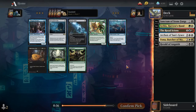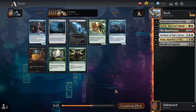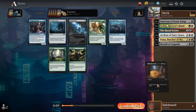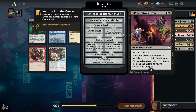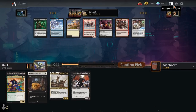Pick 7 now. Not a ton of great stuff in this pack. Bake into a Pie is pretty solid removal by this cube's standards — instant speed removal that gives you a food token to gain a bit of life. I'll just go Bake into a Pie. Not a huge fan of the learn/lesson cards in the cube; they always feel a bit below rate. Could go Skyclave Relic for some mana fixing, but hopefully I can get some better mana fixing such as dual lands like the pathways.